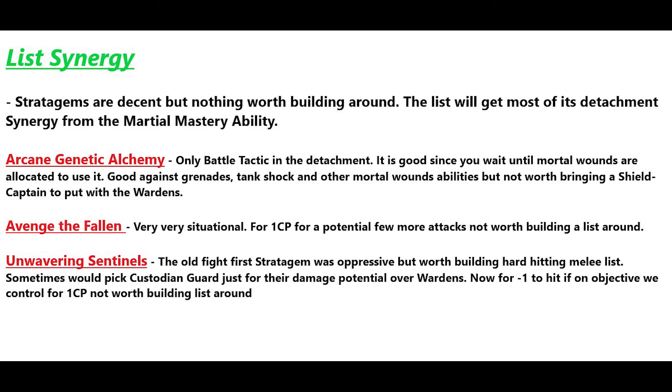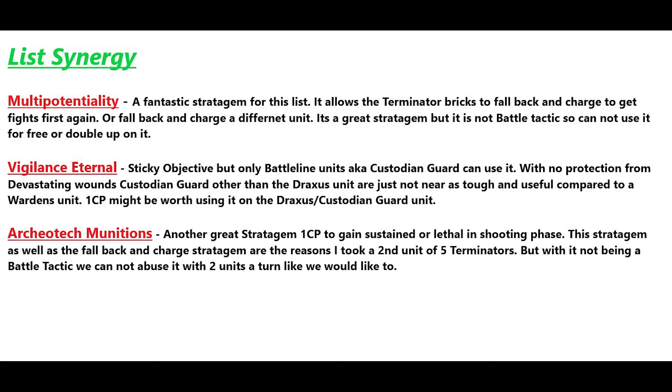Wavering Sentinels is our old fight-first stratagem. Fight First was oppressive and was a detachment-defining stratagem — sometimes you'd even pick Custodian Guard over Wardens because of their damage potential on objectives. Now it's minus one to hit on objective control for one CP. It's not worth building around; it's just extra CP you might use hoping for the best. There are so many re-roll hit rolls in the game now that it really won't make a big difference.